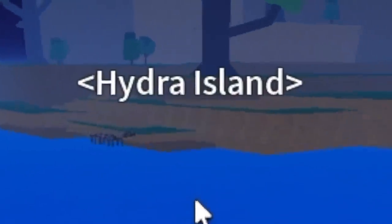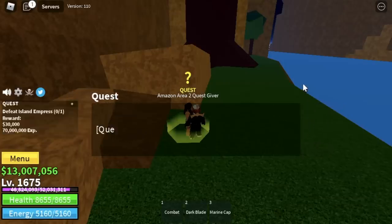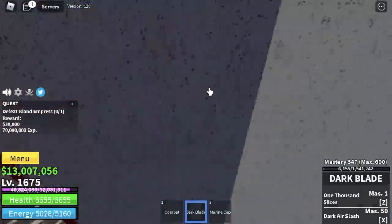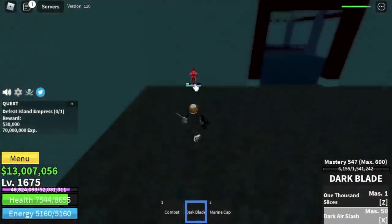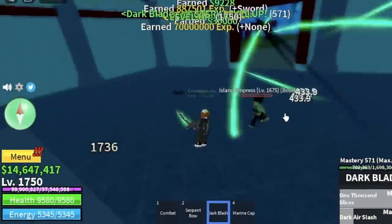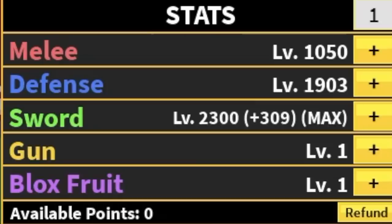Next up is Hydra Island. We're going to go straight with the Island Empress using boss server hops. Technique: lure her to the wall for wall strat. You can use your skills as well as M1 clicks. Do server hop until you reach level 1750. Stats check: max sword, defense 1903, melee 1050.